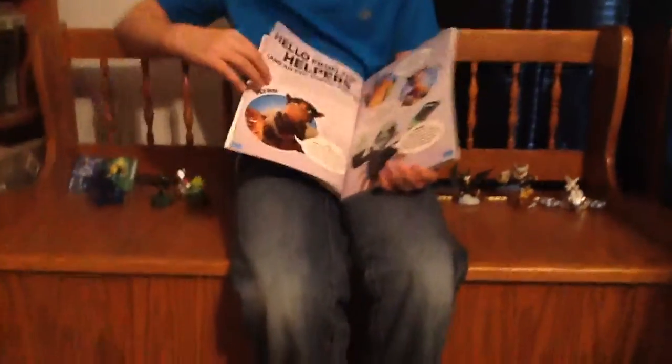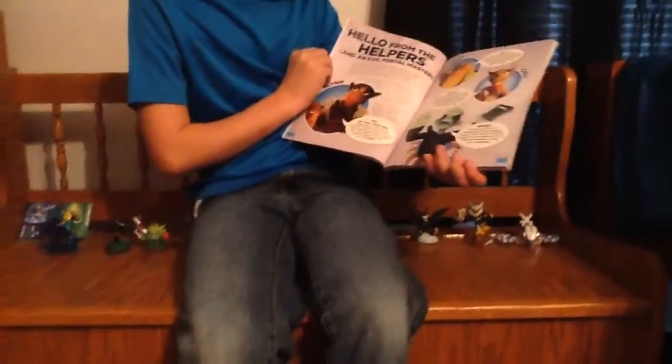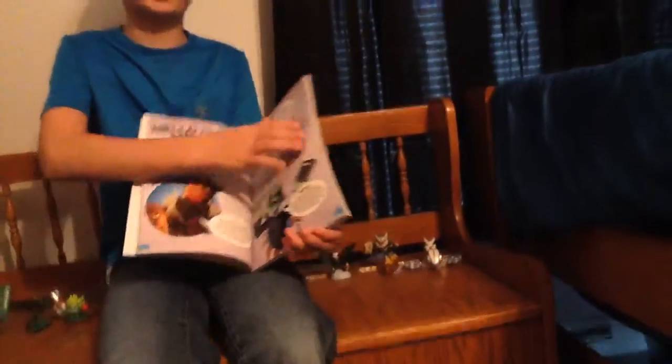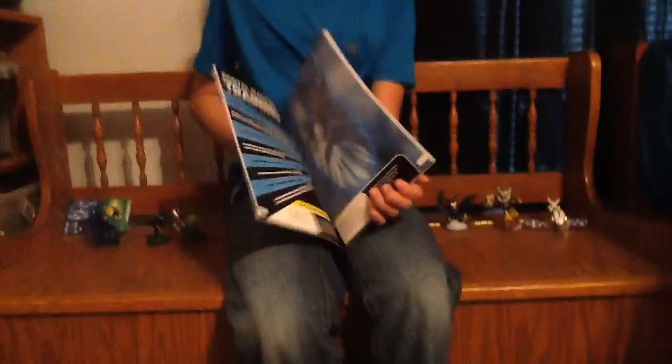The table of contents has Hello from the Helpers and an Evil Portal Master. Flynn, Hugo, Callie, and Chaos. Chaos is evil. And then Master Eon, Portal Master Trainer.